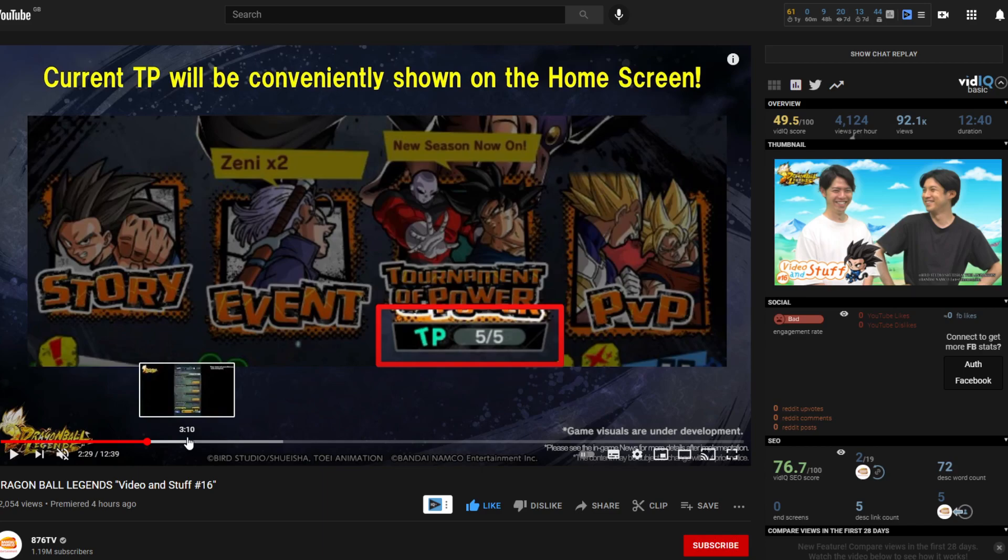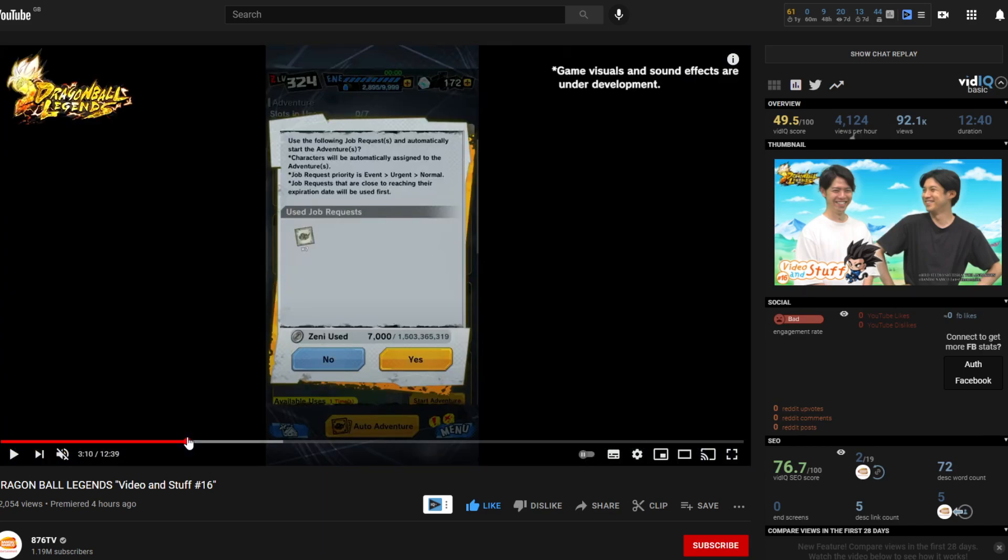Next is the auto adventure mechanic, which allows you to use job requests with prioritized events. You'll be able to select the jobs you want, and it will automatically select the best characters suited for the event to help you complete the missions quickly.